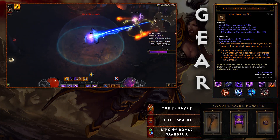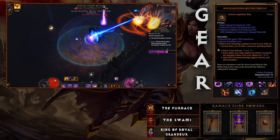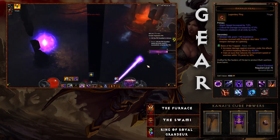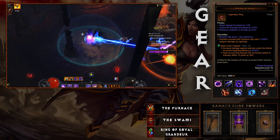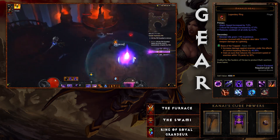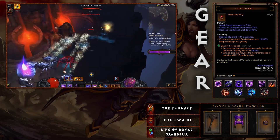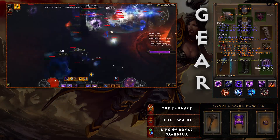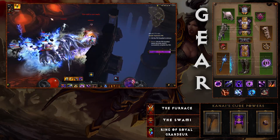For jewelry, the Obsidian Ring of the Zodiac is a must-have — it provides cooldown reduction and extra attack speed, both of which synergize well with this build. For your other ring, the Mantle of Channeling: enemies stunned with Paralysis take up to 14,000 weapon damage as lightning. You'll be hitting hard and fast and proccing this constantly. Again, make sure you have cooldown reduction on this item as well.